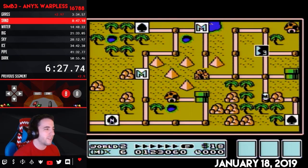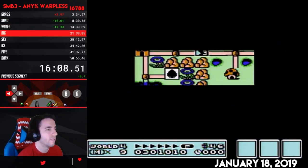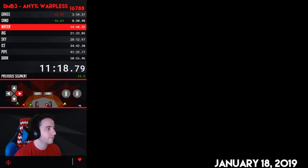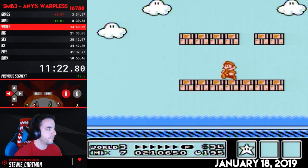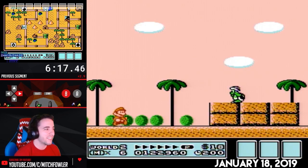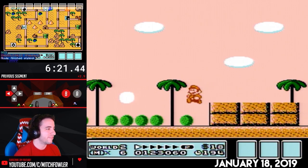The hammer brother battle with the boomerang is the longest hammer brother battle in the game. World 4 has a giant bro and it's just flat ground. World 3 has potential water patterns, which is pretty close to the same amount of time as the boomerang, if not maybe a little faster, but there's a lot of RNG that comes into play. World 2 is just always slow hammer brothers, so you want to avoid that music box.